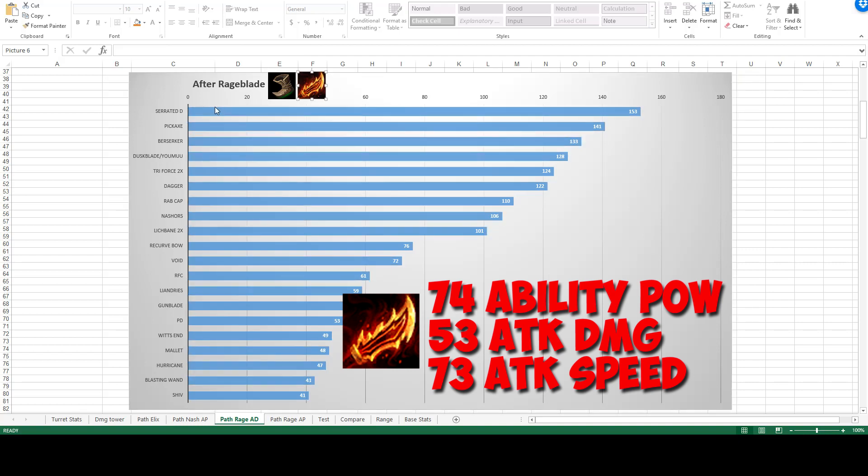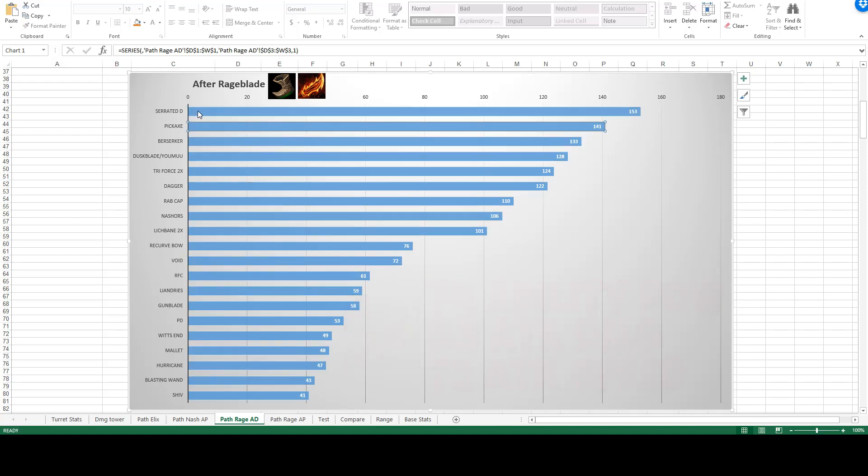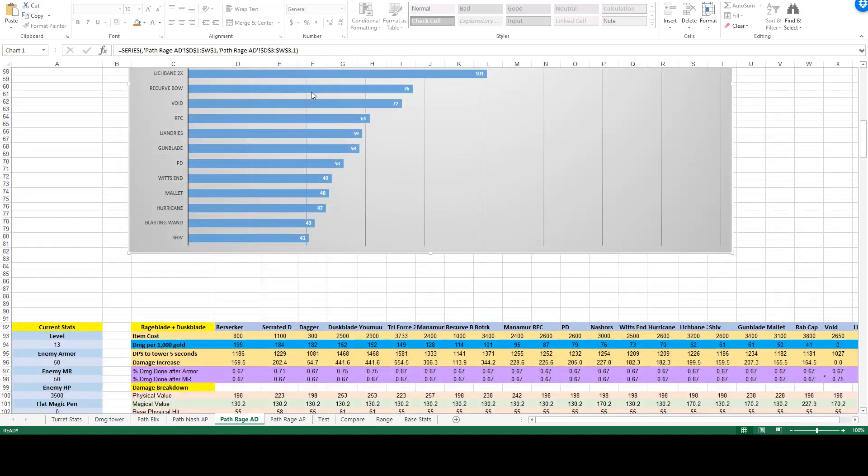All we notice is the AD items are at the top: Pickaxe, Duskblade, Youmuu's, Triforce, and then Rageblade. Galeforce and Lich Bane are a little bit lower in efficiency. So if you were to go Rageblade, the most efficient path is actually going AD — the AD path with Galeforce.